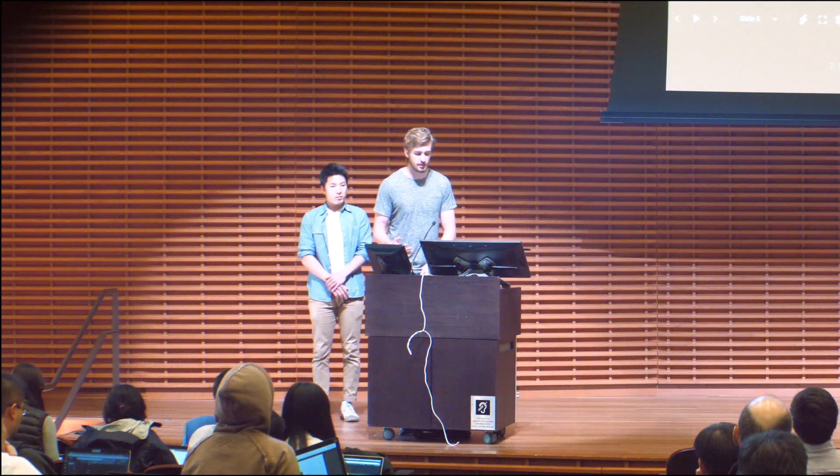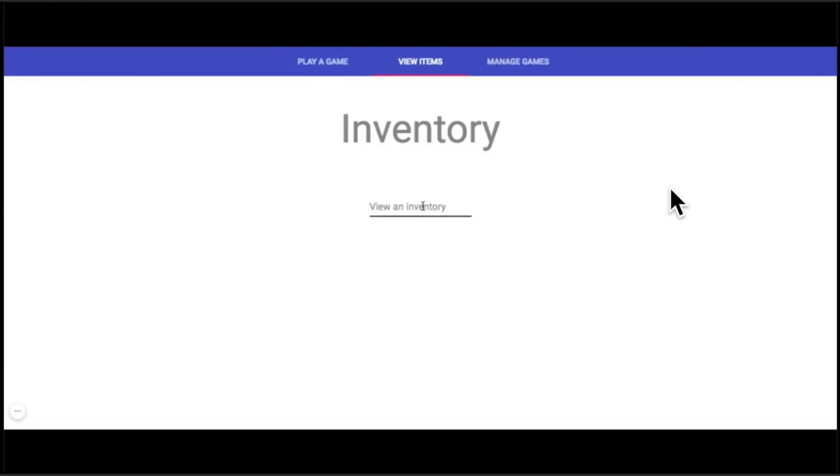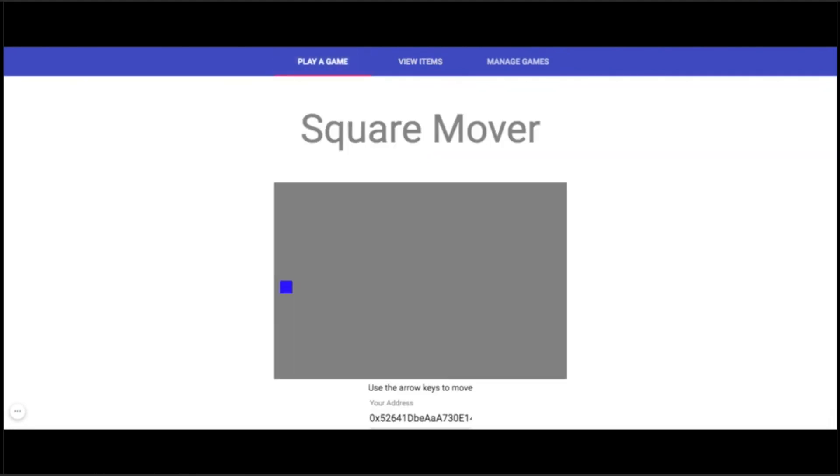Let's go through what this actually looks like for both the player and the developer. Let's start off by saying I play video games, so I want to see what items I have. I go to our site, I put in my address, and it turns out I don't have any items yet. So I'm going to go get one — I'm going to play my favorite game, it's called Square Mover. In Square Mover, I play as a blue square, and I need to move that square to the other side of the screen. I move my square over, and I've won the game.